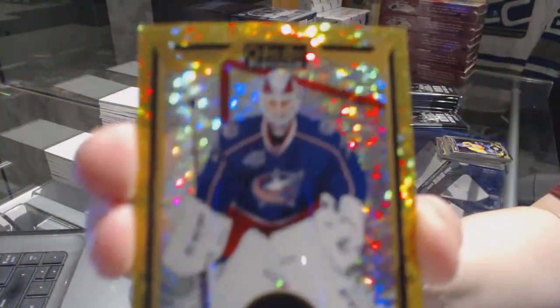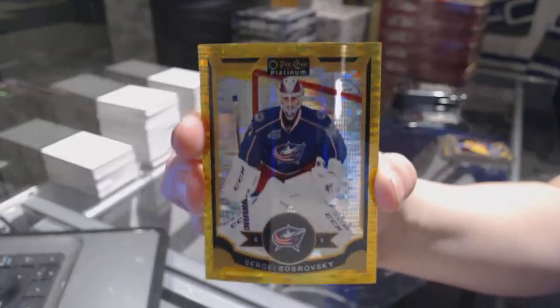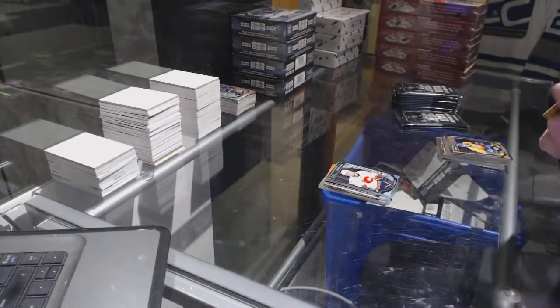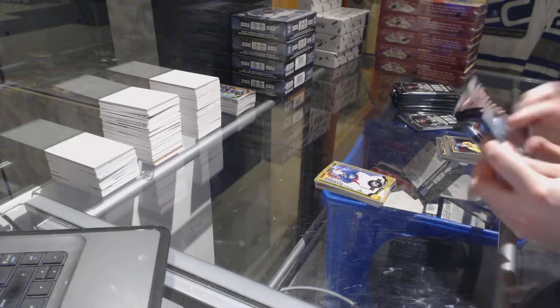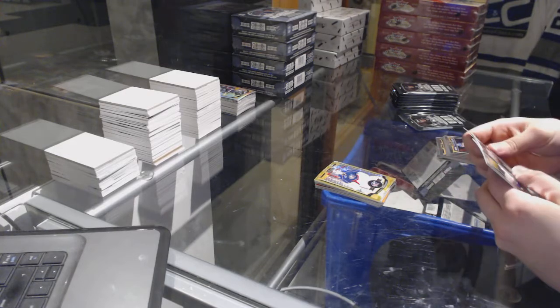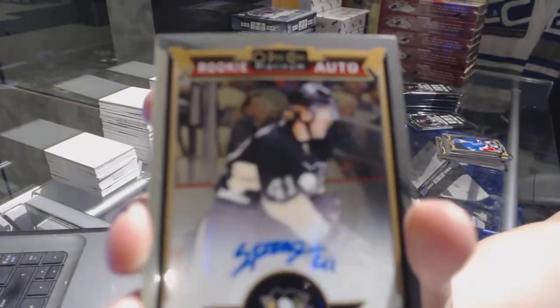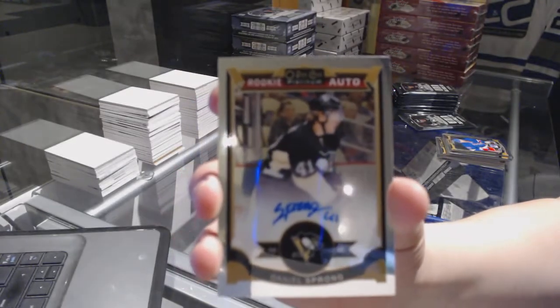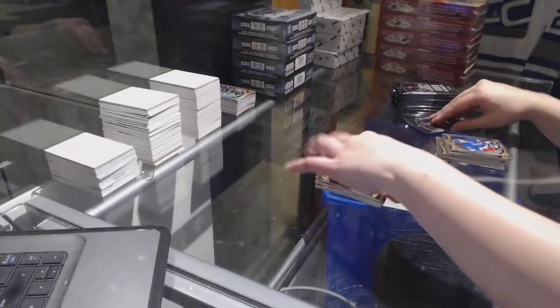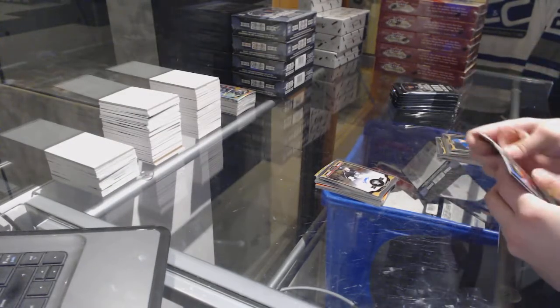And we've got a Seismic Gold numbered to 50 of Sergei Bobrovsky. Seismic Gold Sergei Bobrovsky. Jaron McCann rookie, and a Rookie Auto of Daniel Sprong. I love the Seismic Golds — I think they're so nice.